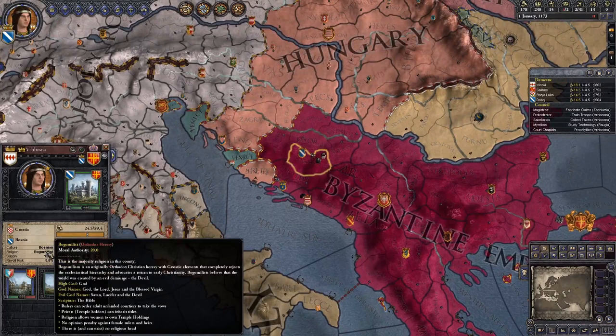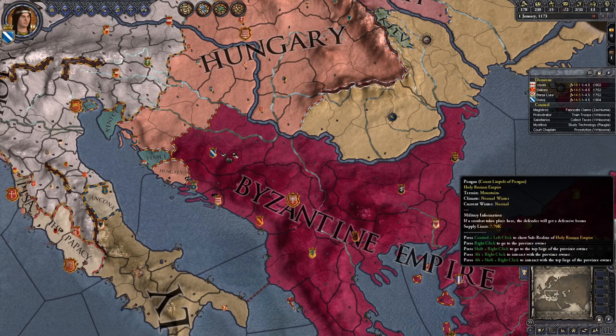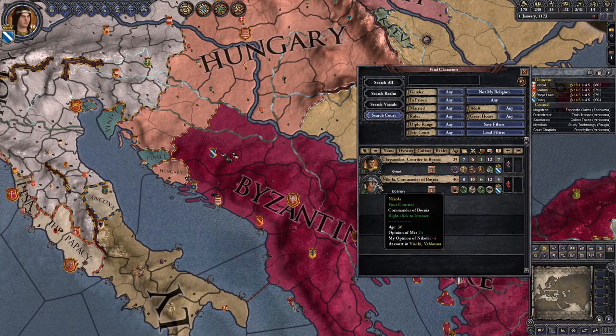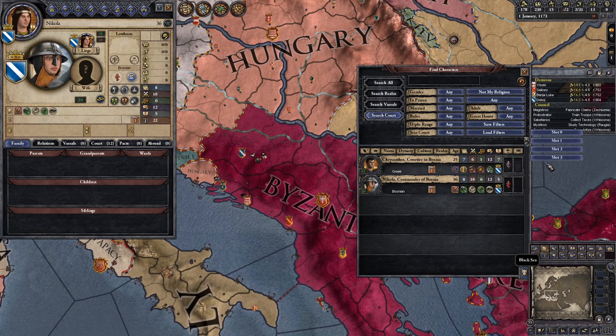We are Catholic, but most of our land is Bogomilist. We could of course change to that religion, which would make it easier to get those heretical courtiers since any courtiers we get would be heretics, but that would anger the Byzantine Emperor. Of course if we end up having everything else and not this, we can always just restart and turn Bogomilist and then invite a bunch of people - that would work. Anyway, let's get our non-Catholic person to marry someone, and hopefully he'll get us some extra Bogomilists.